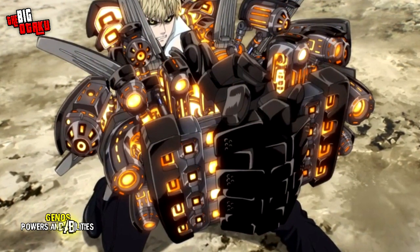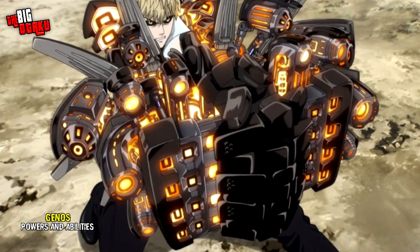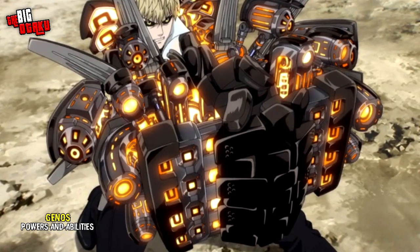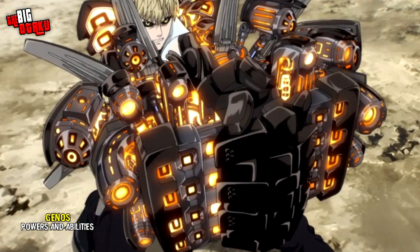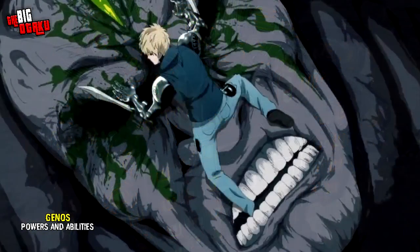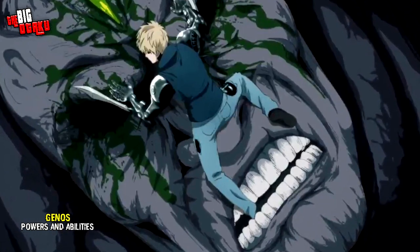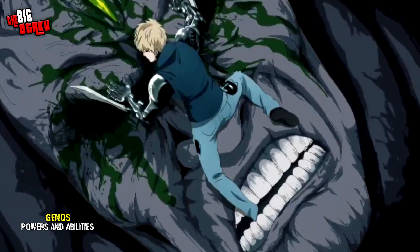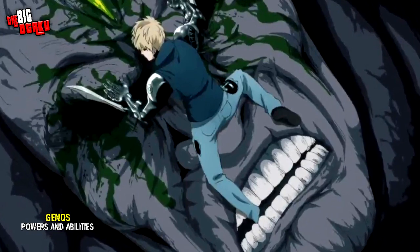The upgraded Spiral Incineration Canon was received after Super Fight. It was first used against Phoenix Man but is blocked by the Great Elder Centipede, though the attack is strong enough to damage the shell of the Great Elder Centipede. Ultra Propeller Explosive Incineration is a variation of the Spiral Incineration Canon where Genos uses more energy by firing incineration breath directly from his heart. The attack was able to burn the bowels and anterior of the Great Elder Centipede, although it was not enough to end its life.